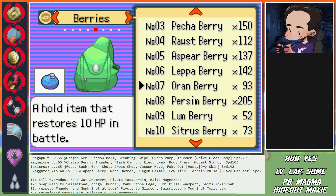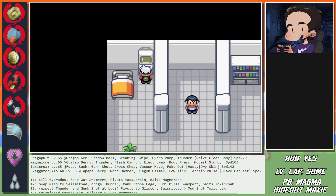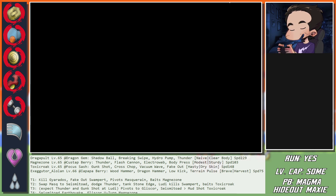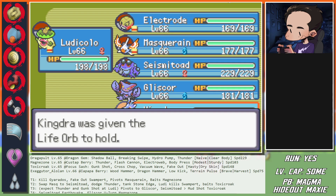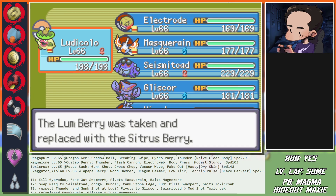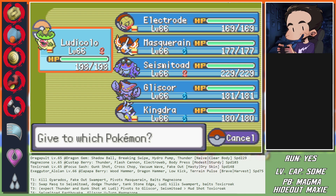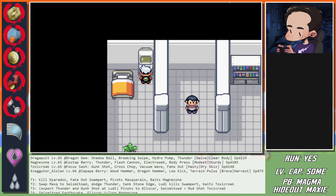Tanking a Stone Edge from Swampert - Ludicolo kills the Swampert. This baits Magnezone, and at this point we are left with Ludicolo and Seismitoad facing Dragapult and Magnezone. This is the point where it's a random move - but Magnezone has a chance to see a kill on Ludicolo with Thunder. So we don't want to swap Kingdra in immediately - we want a Ground type here. I want to leave Magnezone alive because Magnezone only does Flash Cannon and Body Press.